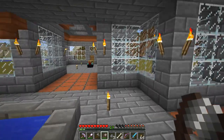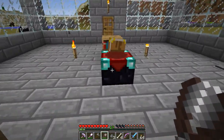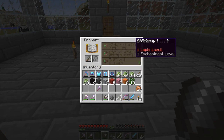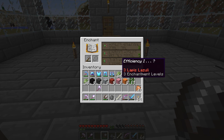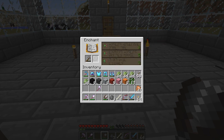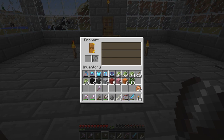On the enchanting table they've done some upgraded mechanics. When you go to enchant something, it now tells you what you're going to get — in this case efficiency, efficiency, efficiency — so no matter how many levels I try, the first one is at least going to be efficiency. It also now costs lapis: one lapis, two lapis, three lapis to enchant. That's one of the new things in the game.